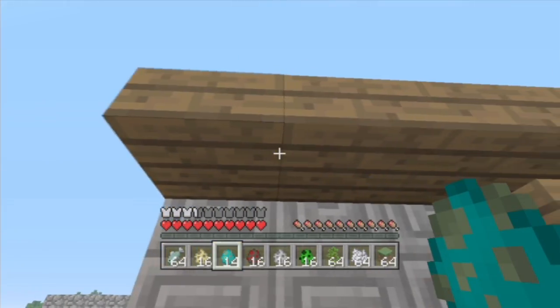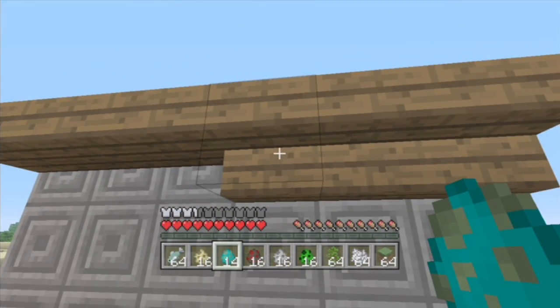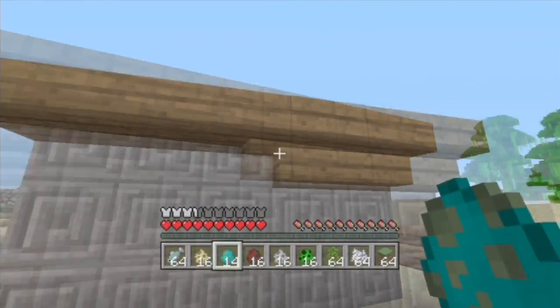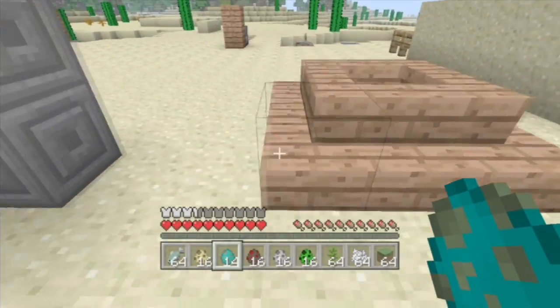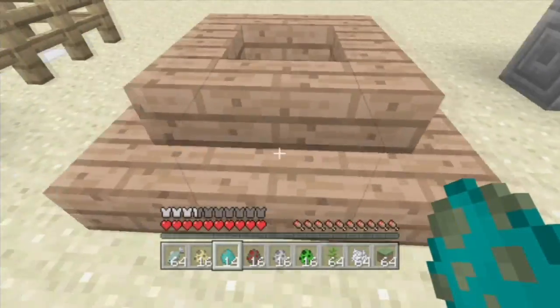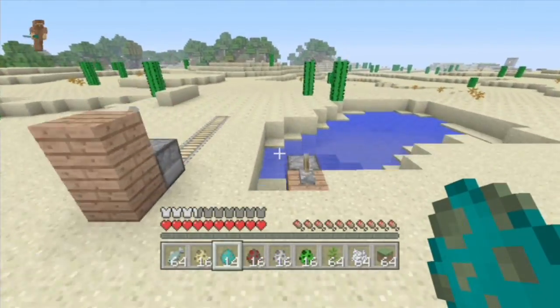Next we have chiseled stone brick, upside-down half slabs, and upside-down stairs, which are awesome. I love it. And then we have connected stairs, which I love so much — I've been waiting for that for a long time. It's freaking awesome.